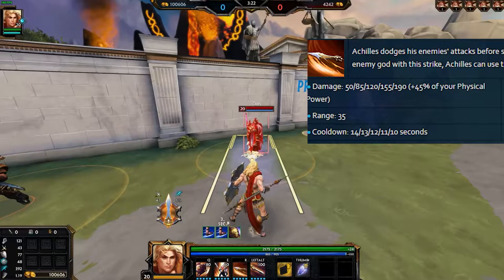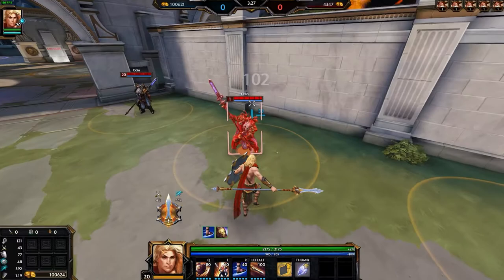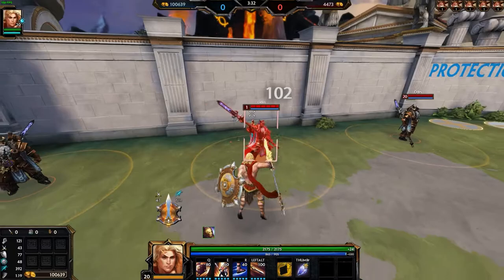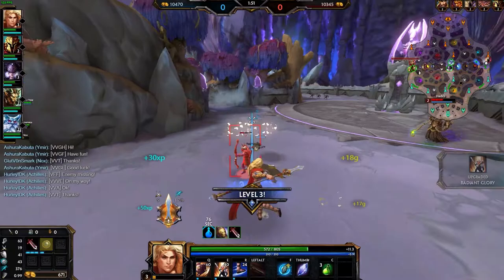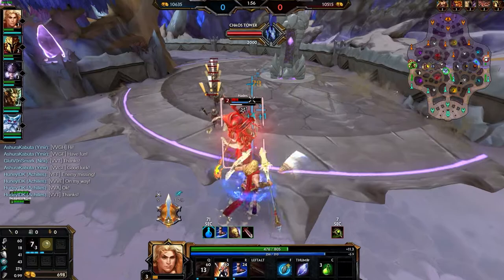For his third ability, Achilles can dash in any direction he chooses before throwing out his spear, dealing fairly low damage to all enemies hit. However, if he does hit an enemy god, he can use this ability again before it goes on cooldown. This second casting can actually be withheld for a few seconds before disappearing, so you could dodge, throw out your spear, dodge, use your 1, then throw out your spear for a second time if you wanted. In combination with his 2, Achilles can dodge enemy god abilities, deal decent damage and heal himself all within a few seconds.